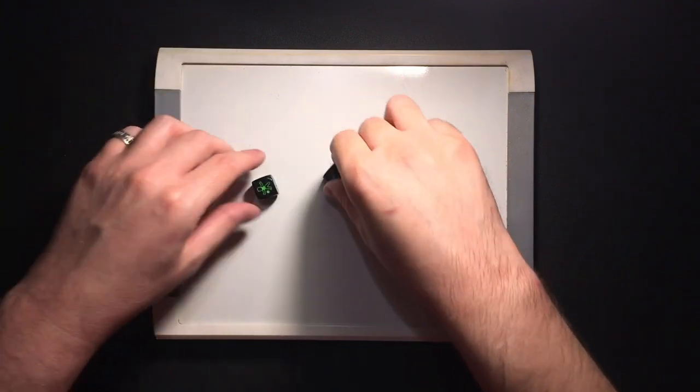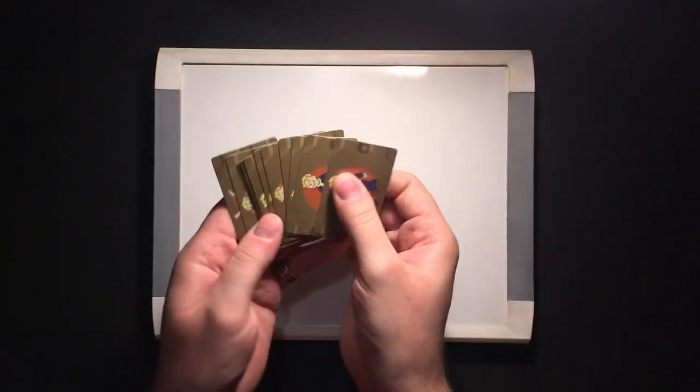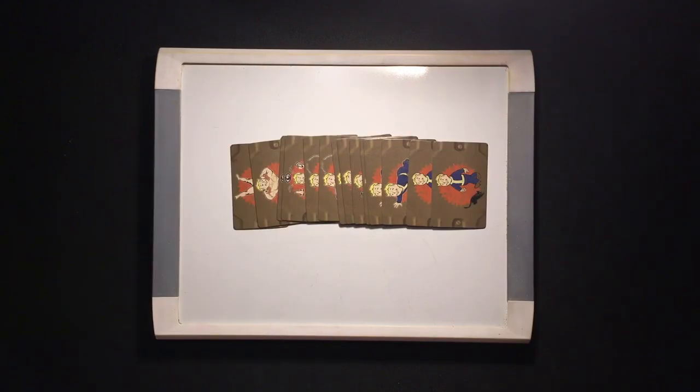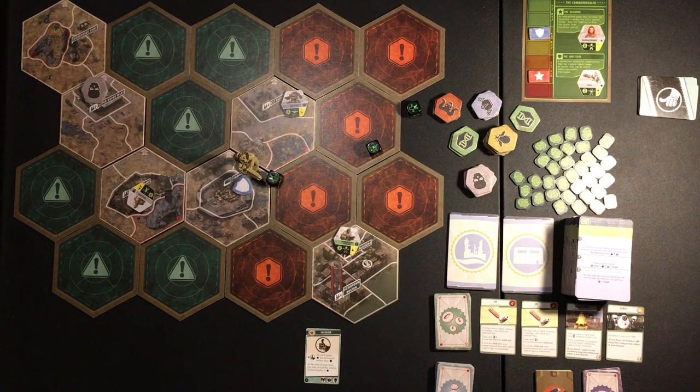As you take on challenges and battles in the wasteland, you'll need to roll these three custom VATS dice to determine the outcome. If you're successful, you might even level up and earn some of these 14 precious yet powerful perk cards. Don't spend them all in one place. Whoever gains the required influence for their player count will have achieved their agenda, making them the winner.